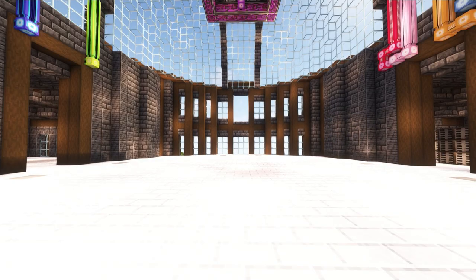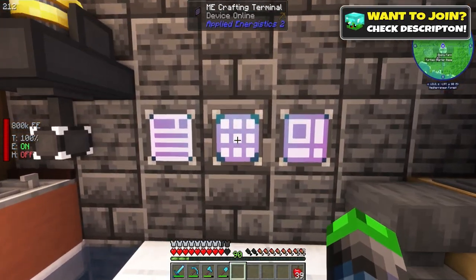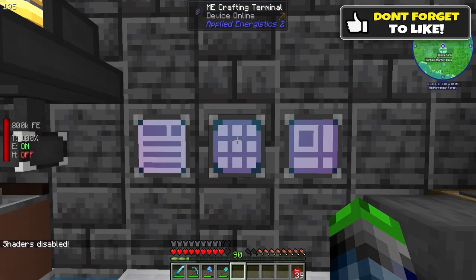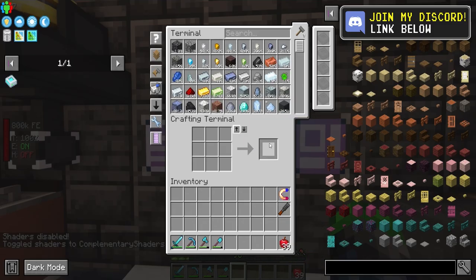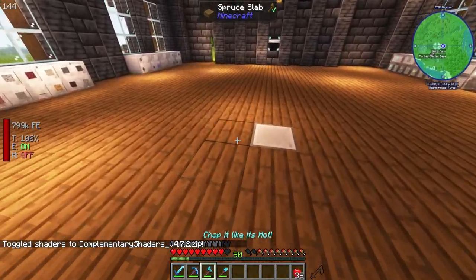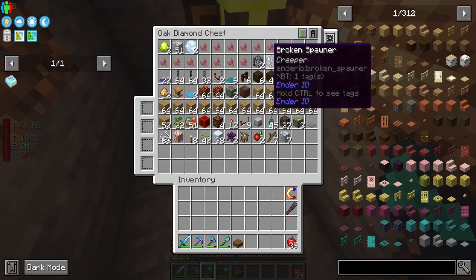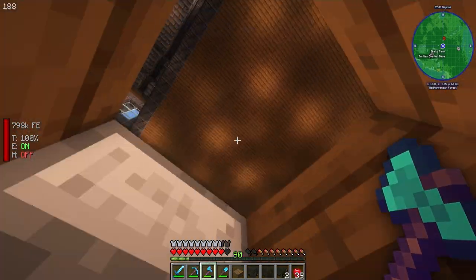I've gone ahead and moved this into the wall — it's actually on cyan cables but they're wanting to stay purple with shaders. Over at our quarry I set up a chest here for extra items. We've got a few spawners: a creeper, skeleton, two spiders, and a cave spider spawner.